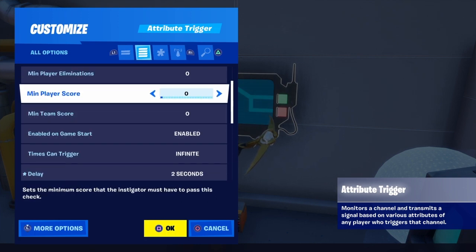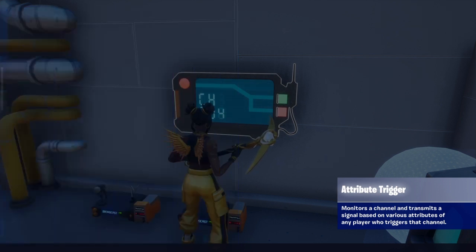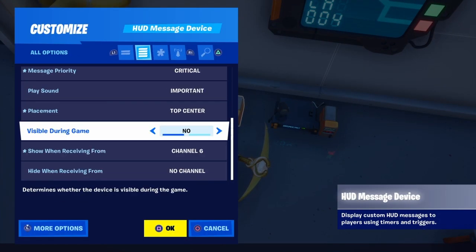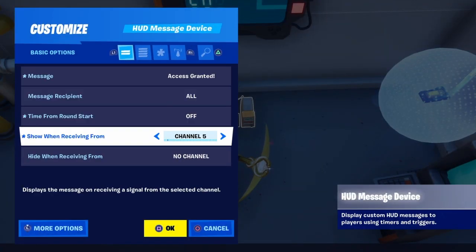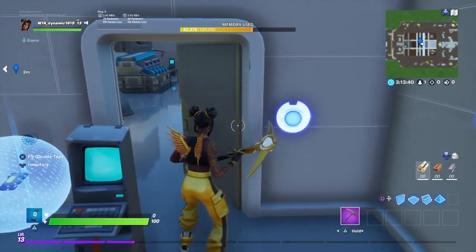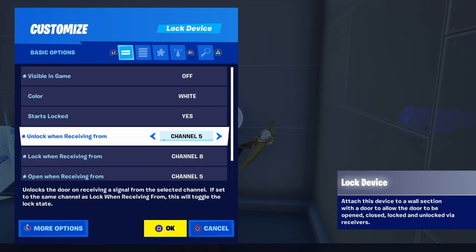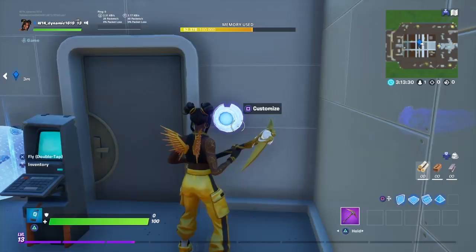It checks if you're close, which as you saw is henchman only. So if it's on channel 6, which is the wrong one, it says 'henchman only.' Channel 5 acts as the valid path and triggers the lock device — it unlocks when triggered from channels 5, 7, and 8, which I'll be showing you next.